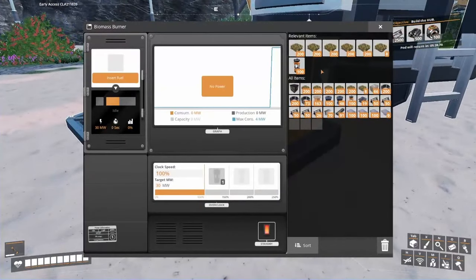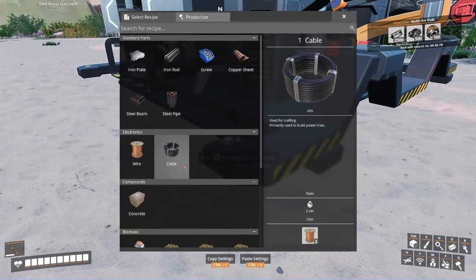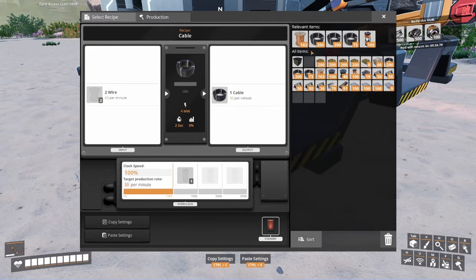So what you do here - let me just drop in some biomass. Normally to have a machine work, you'd have to put in inputs and it turns into outputs. We all know that.